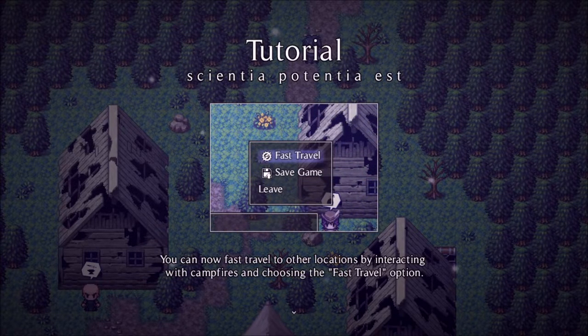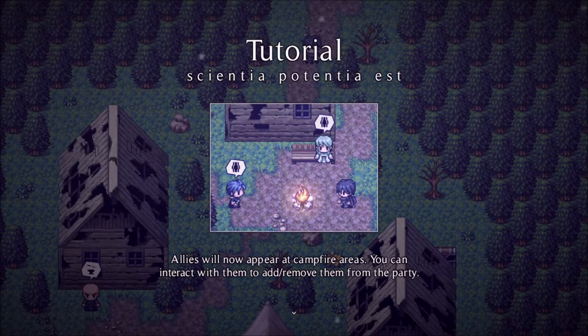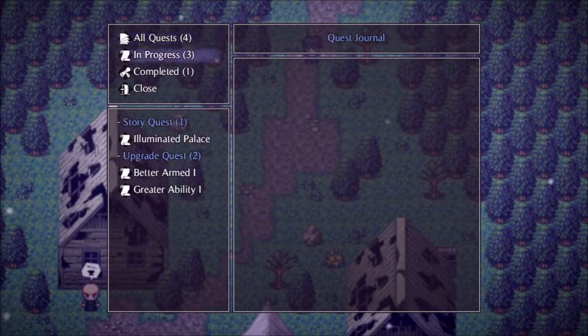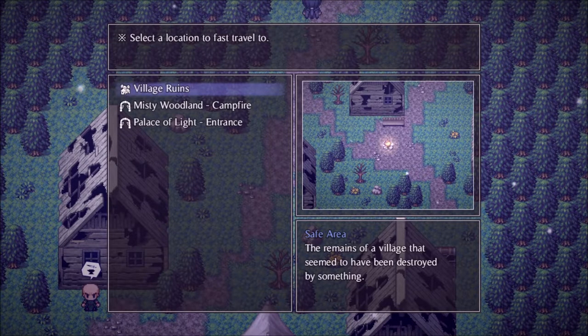We know nothing of this world and we have nowhere to go — I think it would be best for us to stick with you. You have my thanks; it's relieving to have more trustworthy allies. We are currently investigating one of the strange ruins that appeared after the catastrophe. My friends Zeon and Zelena are already there — we should depart whenever you're ready. Fast travel unlocked! You can now fast travel to other locations by interacting with campfires and choosing the fast travel option. Party management unlocked — allies will now appear at campfire areas; you can interact with them to add or remove them from the party. The quest Illuminated Palace has been updated: you can now fast travel to the Palace of Light entrance.